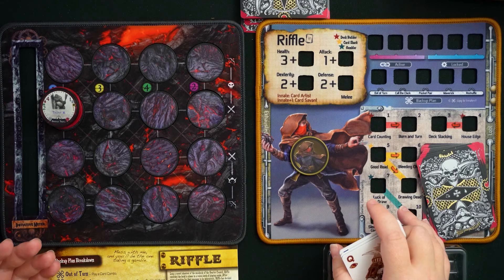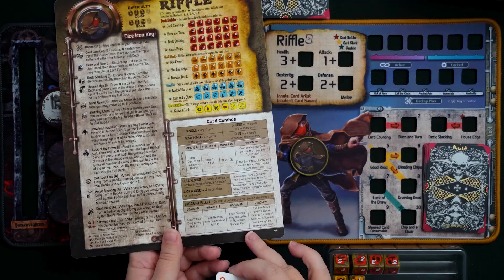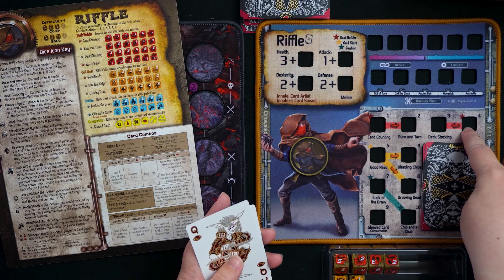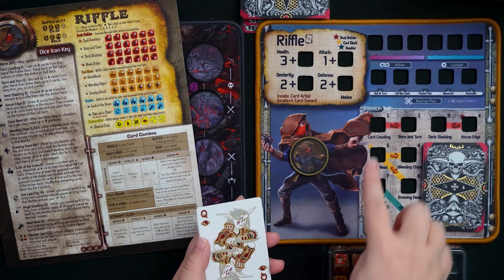The combo size is limited at the start of the game. Looking at the front of Riffle's Gear Lock reference guide, where normally there are lots of dice, you're getting information about card combos. A combo can mean a single card — any one card can be played at the start of their turn — or if they have multiple dice trained in their Deck Builder profession, they can play larger combos. You can always play one plus the number of dice trained in the Deck Builder profession.